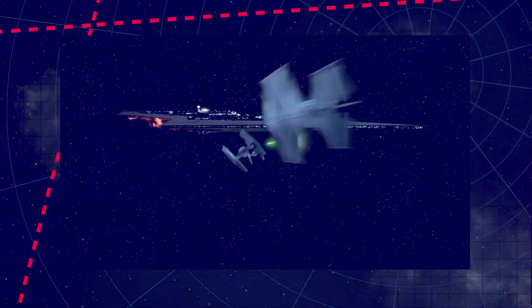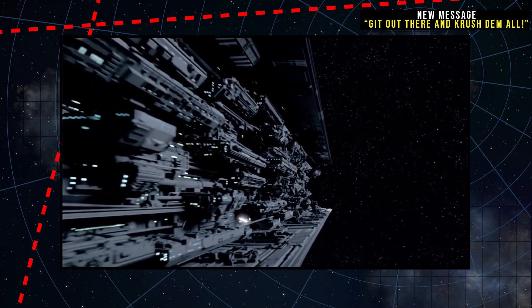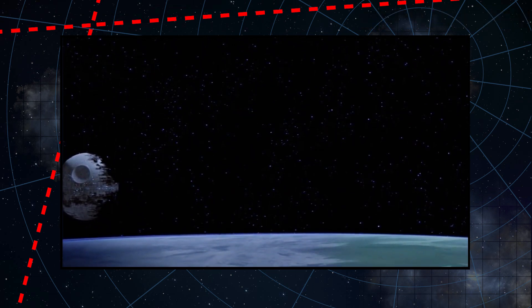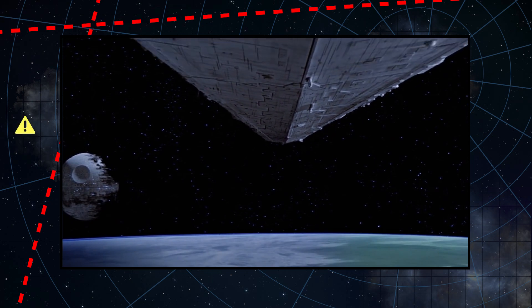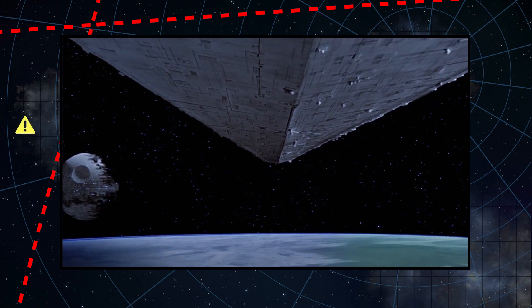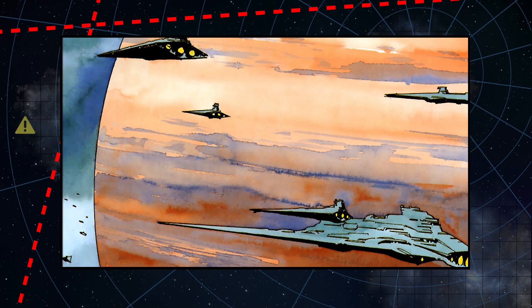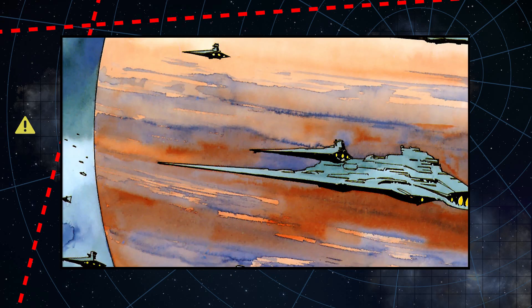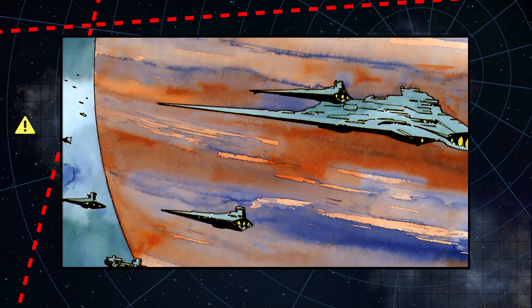In other words, a single Super Star Destroyer could bring sectors in line just based on its presence alone, in a way a battlecruiser would not, while the firepower a battlecruiser would bring could also be represented with a couple of Star Destroyers. So, back to my theory: I think that instead of seeing action, battlecruisers were probably stored away in the Deep Core as a powerful reserve fleet, and in 10 ABY, several Allegiance Star Destroyers saw action within the fleets of Palpatine's Operation Shadowhand.